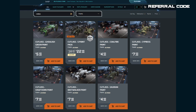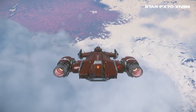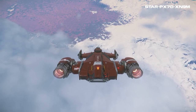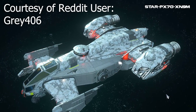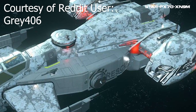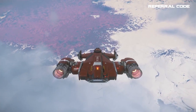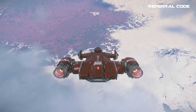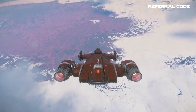I'm a fan of paint schemes — the more the better — but with the Cutlass Red I generally stick with the red theme as I like that look for a med ship. Shout out to Gray406 on Reddit for sharing their picture of a painted Cutlass Red. As you can see, the red retains its rescue lettering even with a paint scheme over it, which could be a great way to obscure that you're a rescue ship if that's your goal.